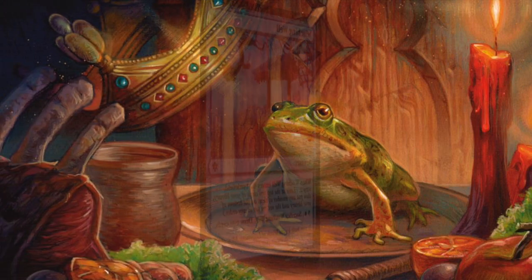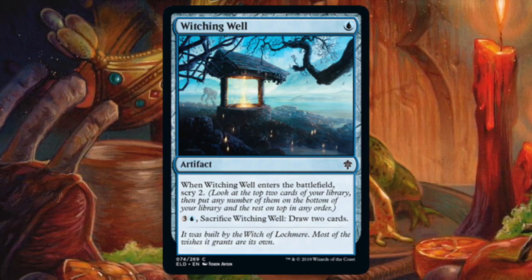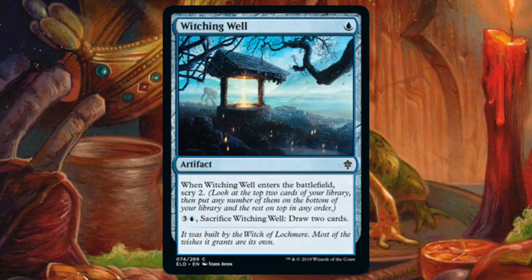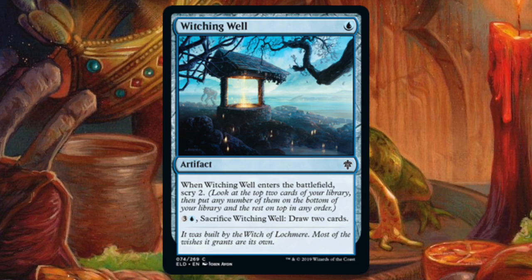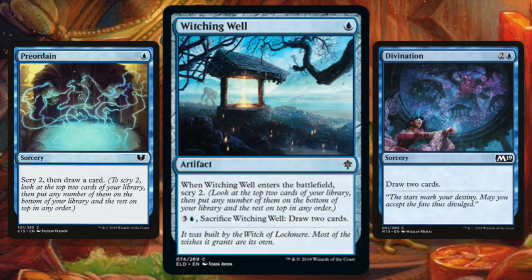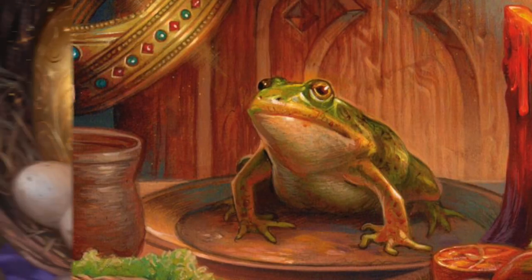Our last blue card is Witching Well — for one blue you get an artifact. When it enters the battlefield, scry two. Pay four and sacrifice it to draw two cards. I like this card a lot. You play it, scry two, and later crack it for value — great for control decks wanting to fix draws and smooth mana. This falls into the one-mana cantrip camp of Preordain with a late-game Divination attached. I'm definitely giving it a shot in my cube — both pauper and legacy.